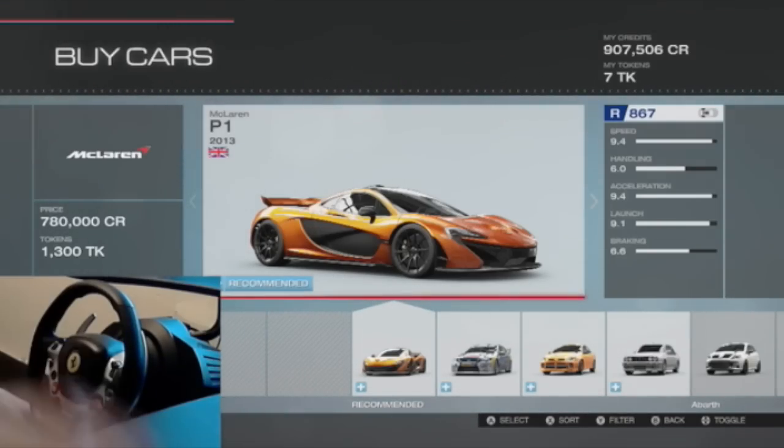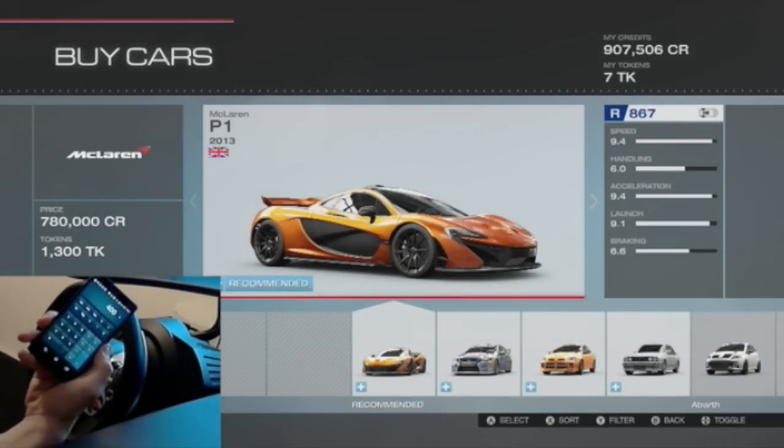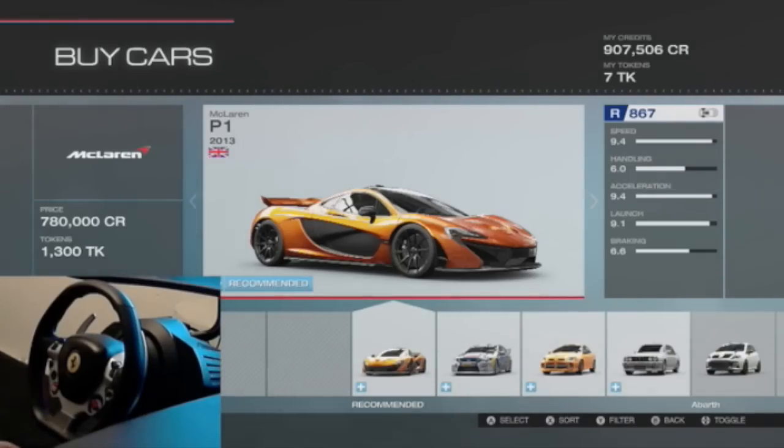What is going on everybody, it's your boy to Slap Train and welcome back to some Forza Motorsport 5. Today we're going to be doing a drifting on a budget episode - this is the first time doing this with the wheel. We have our calculator ready right now.